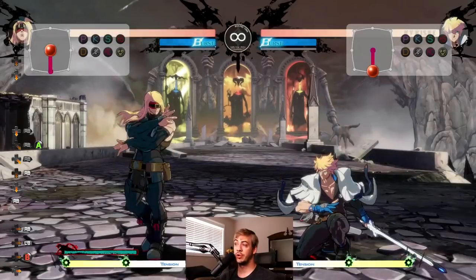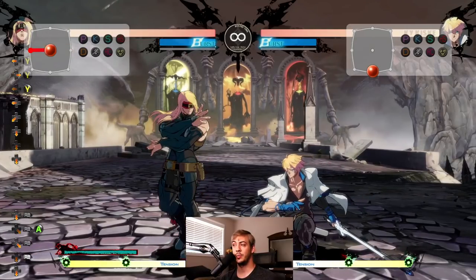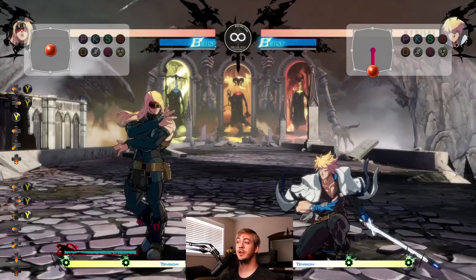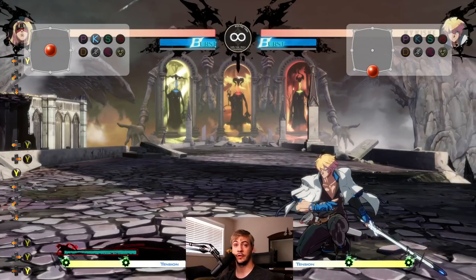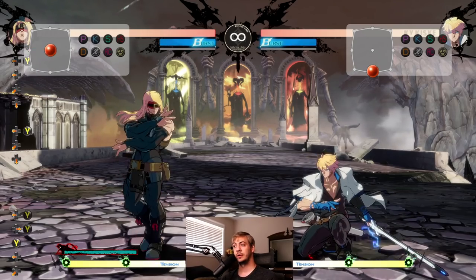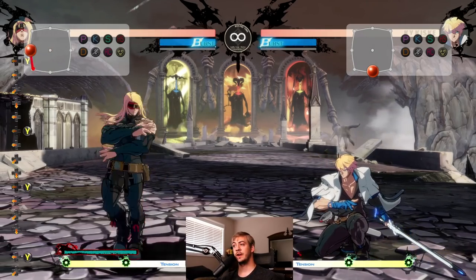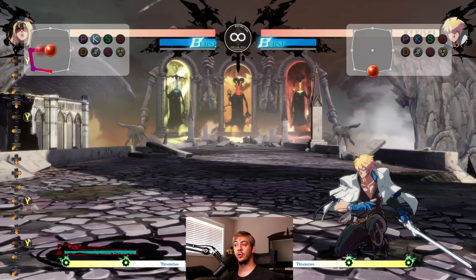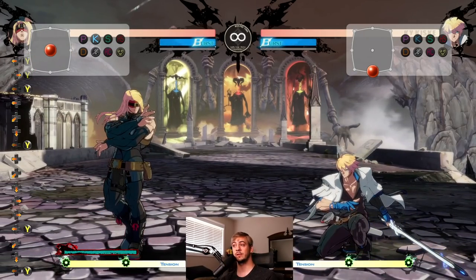Moving on to Break the Law: Zato can go underground, and while underground he's completely invincible to everything on screen. However, you can get hit before you go underground and as you come back up. The longer you hold it, the longer your recovery is — so doing it briefly is not a big deal, but holding it for too long forces a lengthy recovery.